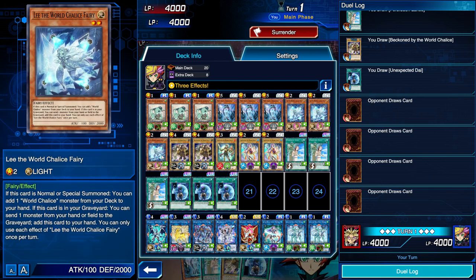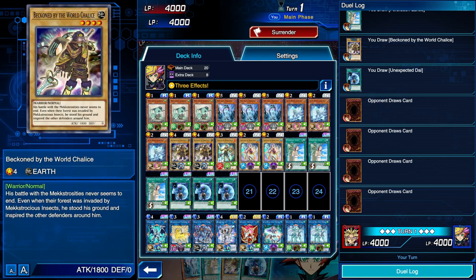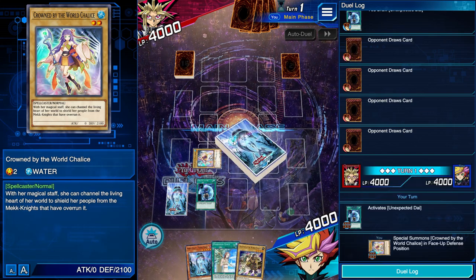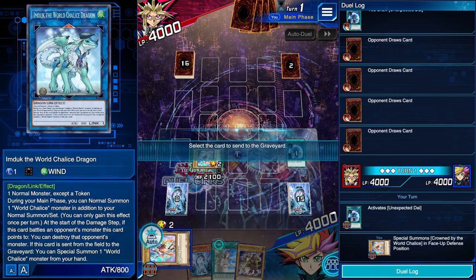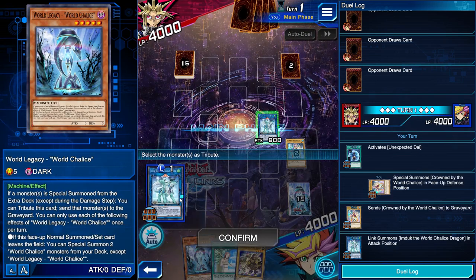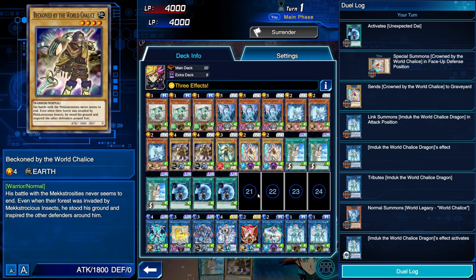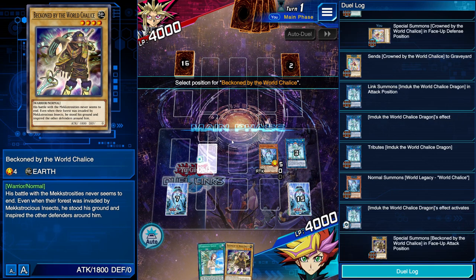The main combo uses World Legacy World Chalice and any form of normal monster — either the die or the normal monsters themselves. Here we have the die and the World Chalice, so we activate Unexpected Dai and summon whatever normal monster — it really doesn't matter which, as long as you have a good amount in your deck. We link it off into Imduk the World Chalice Dragon, then tribute summon World Chalice by tributing the monster that Imduk summoned via its bonus normal summon, and rely on Imduk's floating effect to special summon a World Chalice monster from hand. Every single card in the deck is a World Chalice card except for the die and Forbidden Lance.